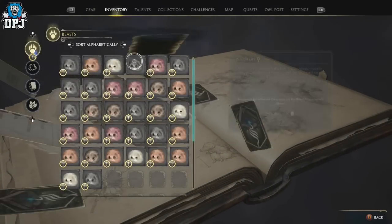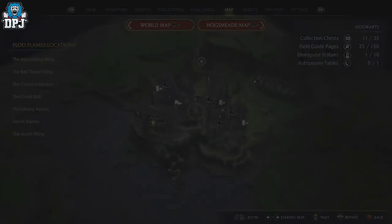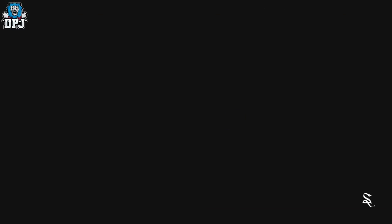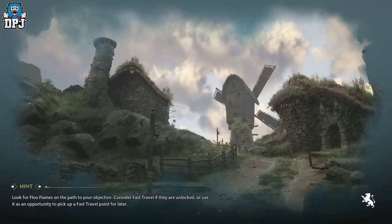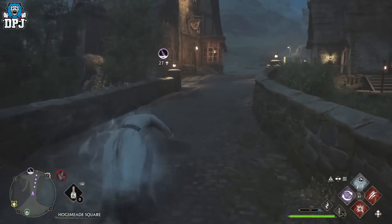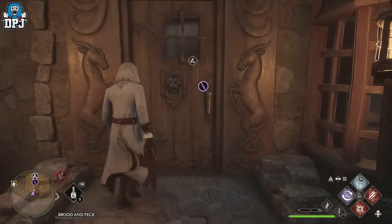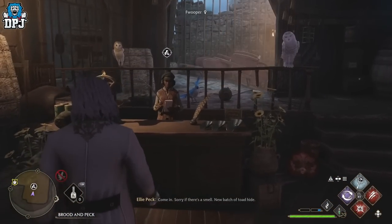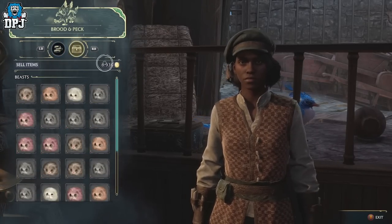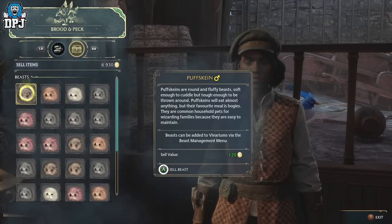I've got plenty in my inventory. Now you want to go to Hogsmeade and go to the Brood and Peck vendor right here — come to this Floo Flame. Make that money. Using this method, I've more or less bought every recipe, every blueprint, every seed — more or less everything. So come in here and just sell these beasts. Sell away. I got basically 7,000 gold in probably 5 to 10 minutes doing this the first time. It's just a super quick method.